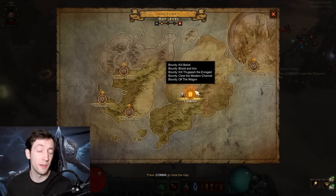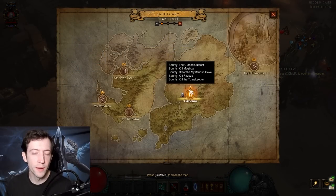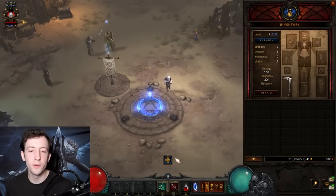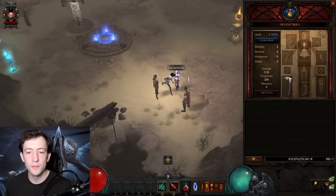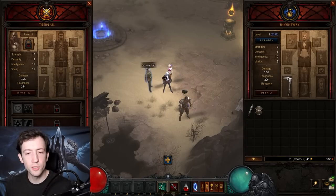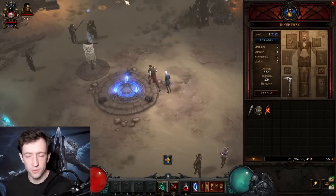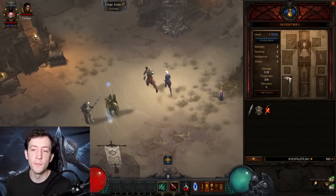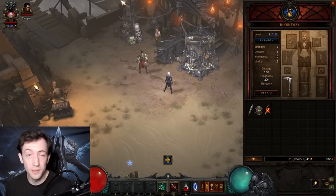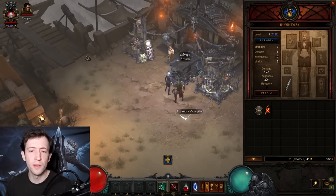For example, here we got Belial, so just restart. I restarted once and got Magda, which is fine. Now go to the Templar and collect his items — use his weapon, salvage his shield, and salvage the Scoundrel's weapon. Do not talk to the Enchantress yet, because at level 11 she upgrades her weapon to a 38 DPS staff that you want to use, and that only happens if you haven't spoken to her. So throw away your weapon and salvage those two follower items.